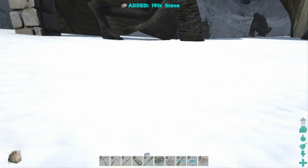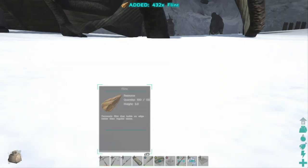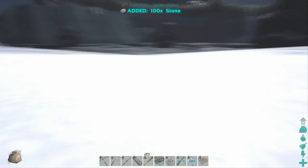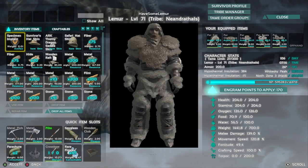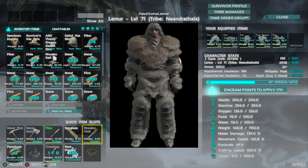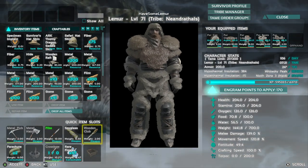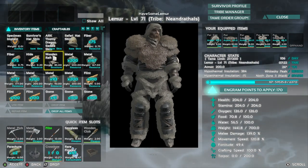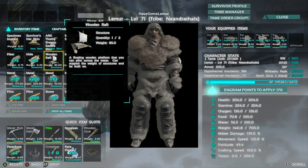He keeps tossing boxes - metal, stone, flint, all kinds of stuff. You guys can see I'm way overweight at this point. I'm trying to find all the boxes but you can already see I'm over my max. I've got 1441 pounds on me when technically I can only hold 1400. You can't move obviously, but then you can go ahead and just craft a bunch of rafts while you're sitting there overweight.